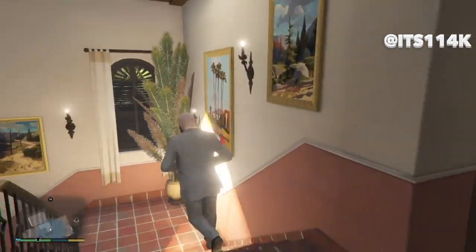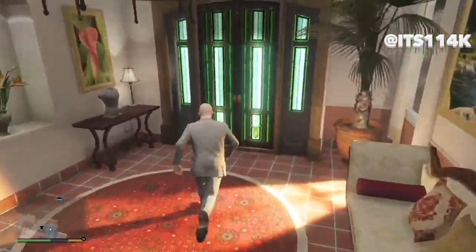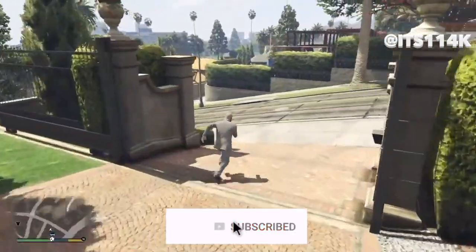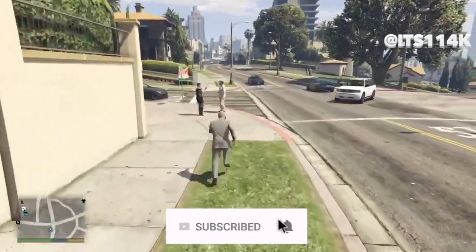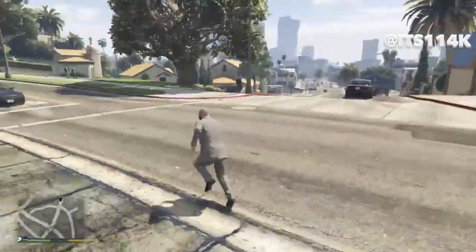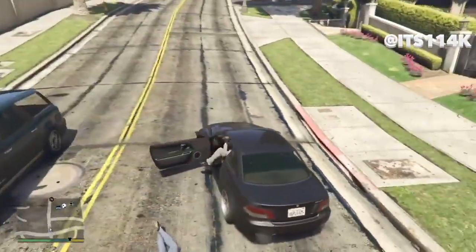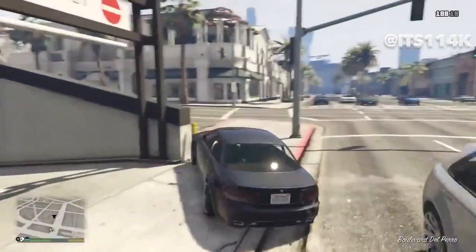Step one is to get a car from the streets that has a lot of customizations available. I'm just going to go out and find one. The more customization available for the car, the better, because then you can customize the police car even more. I'll take this one for now, and once you have your car just drive down to Los Santos Customs.